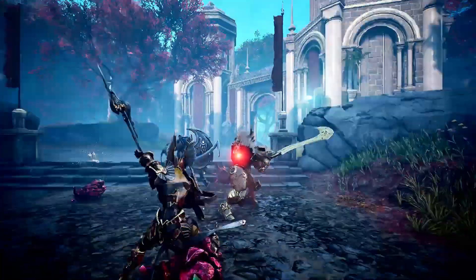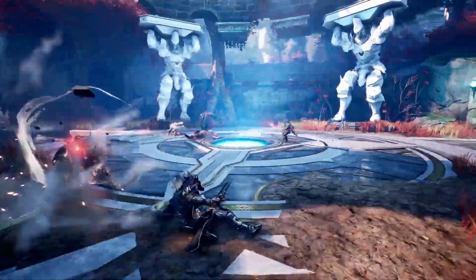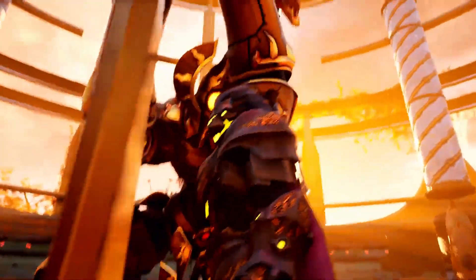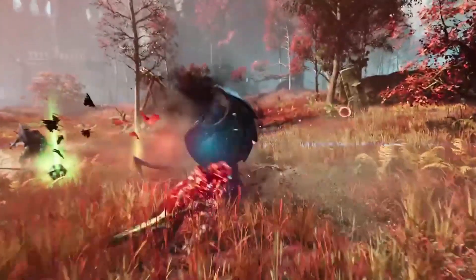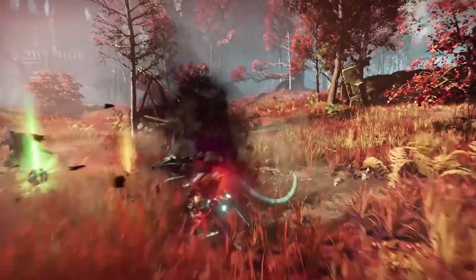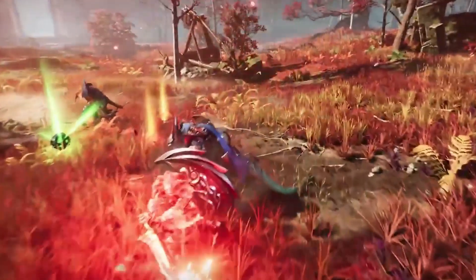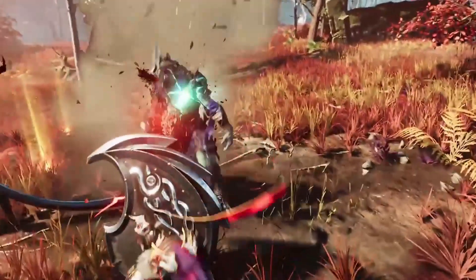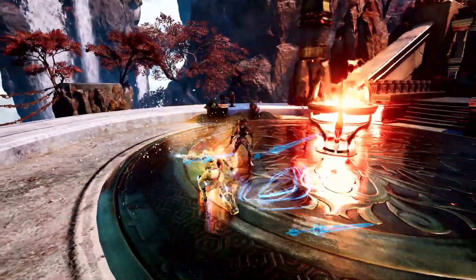Before I hop into the great sword mechanics, I want to mention something I noticed — and this isn't official, so take it with a grain of salt. In the footage, it appears the great sword as a weapon class breaks enemy shields and shield stances extremely easily, especially when enemies are blocking. Watching the footage, shields really don't seem to stand a chance against the great sword, but it's not confirmed — just something I personally took note of.